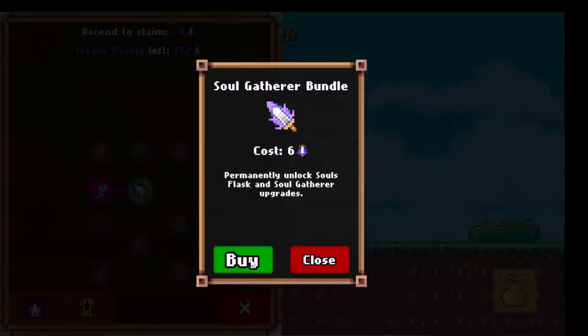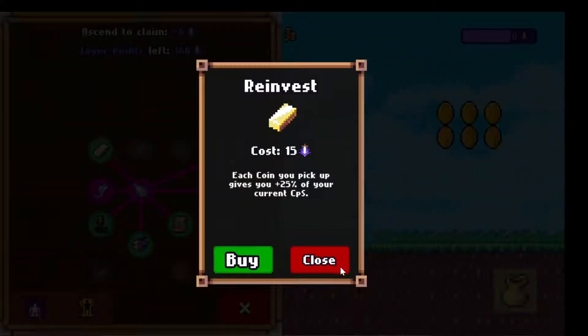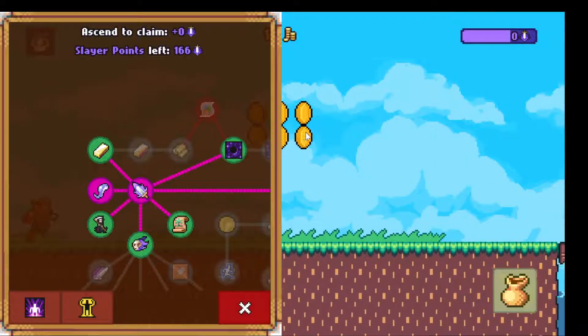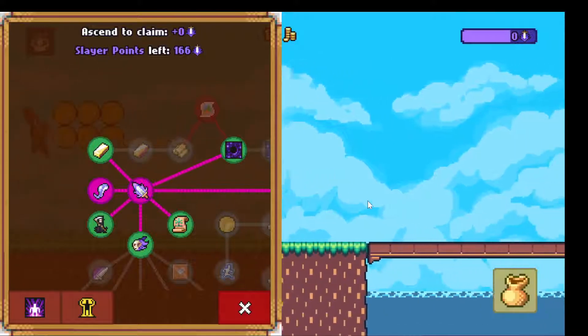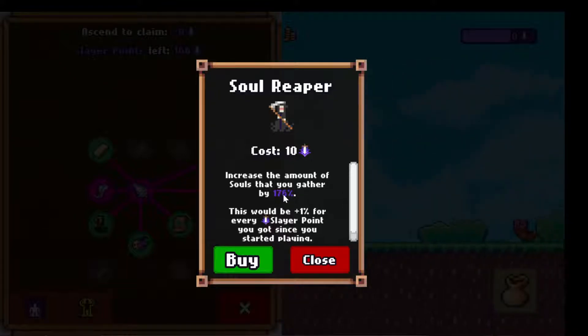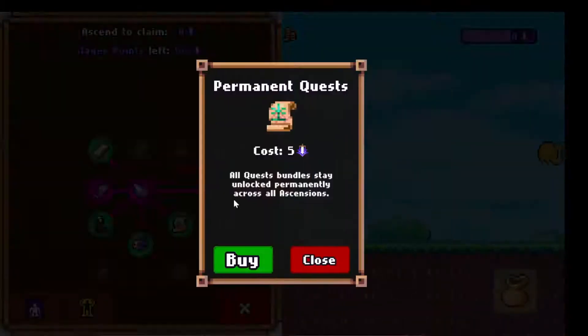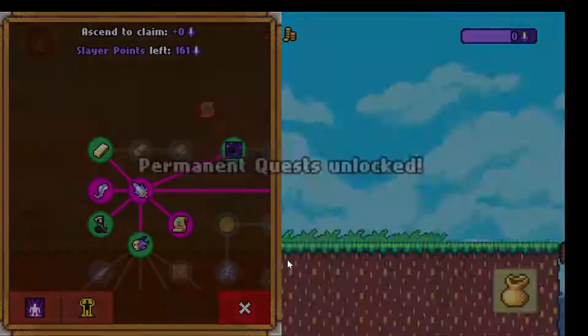Soul plus console gatherer — yes, that's also good. This one gives me 25% of current coins per second every time I collect a coin, and this gives me 1% for each slayer point I have. You slay 50% more enemies while the game is closed. All quest funds stay unlocked permanently across all ascensions — that's pretty good.